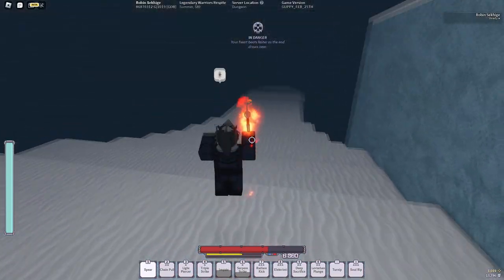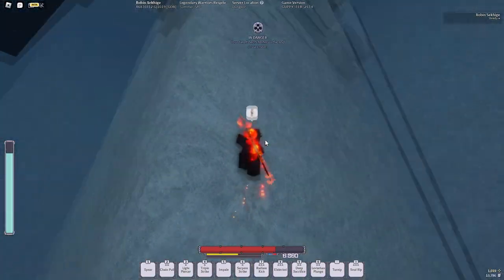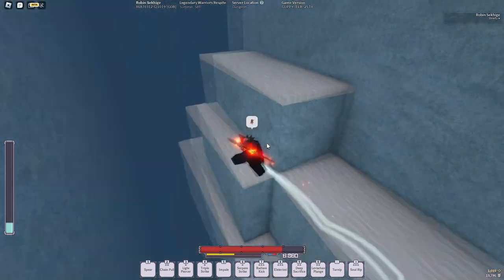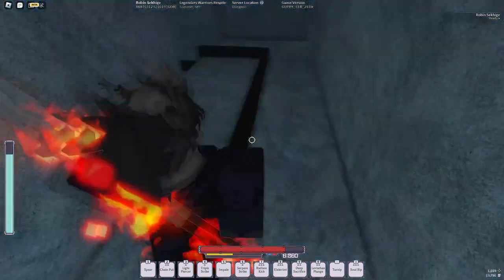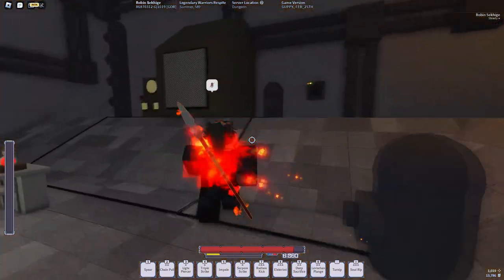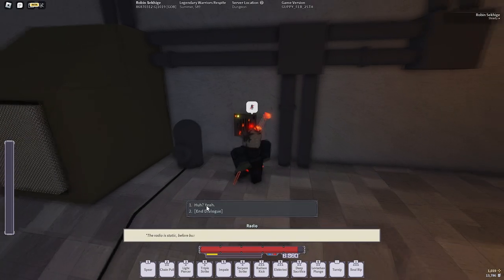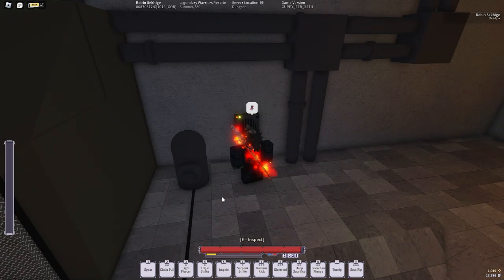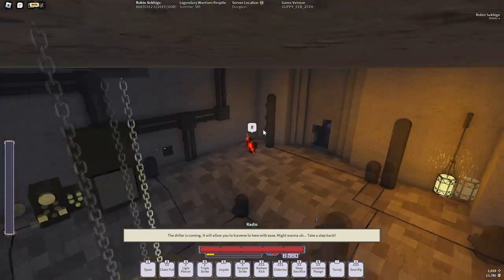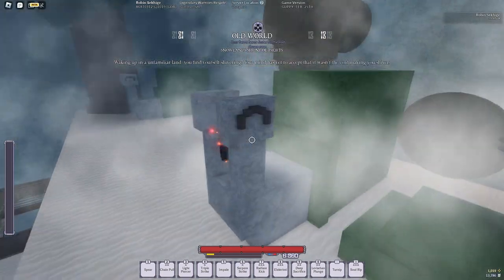After that, continue forward, climb up, go around and turn, then climb down. Yes, this is Laboratory Sigma from Rogue Lineage. Throw in the generator, talk to the speaker thing, go through the dialogue, do it again and he'll send down a driller. You can stand right here and it will crash down on you and you'll already be inside of it. Then you'll be at Snail.